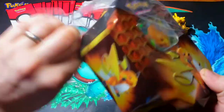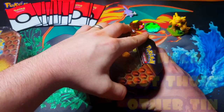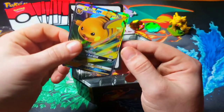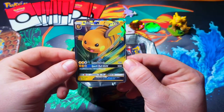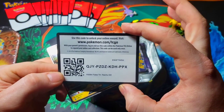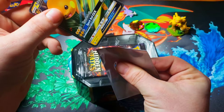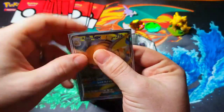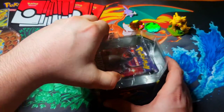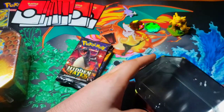If you guys have been watching the channel, you know we've already opened up four Hidden Fates tins. We've got some good pulls, still missing that Charizard. Here's your Promo Rideshare GX, and that code card — it's free real estate. Go ahead and sleeve up the Rideshare. We'll set our booster packs to the side and go ahead and get the other tin opened up.